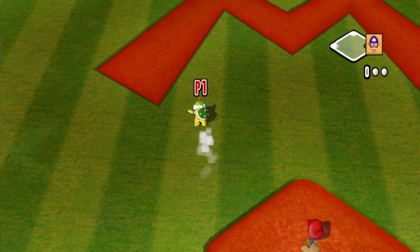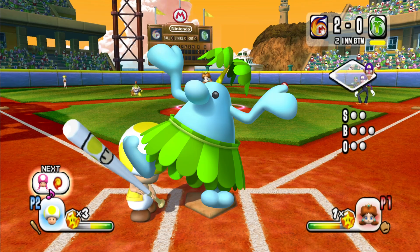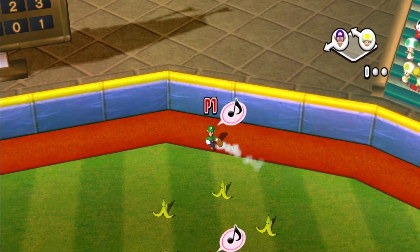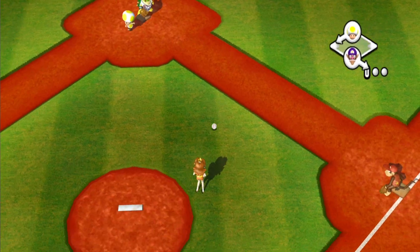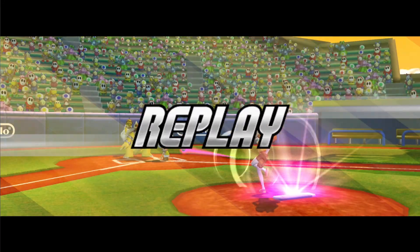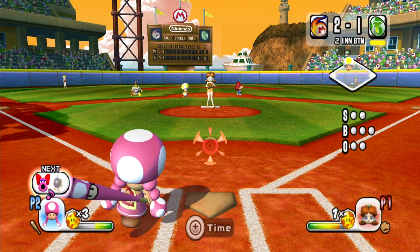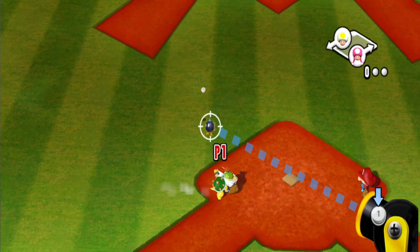Essentially, we have two unused Yoshi alternates, one unused Toad alternate, an unused Pianta alt, an unused Critter alt, and an unused Koopa alt. We do have five different characters who were supposed to be given more alts, and Yoshi was supposed to get two more alts even though he already has six colors. So why does he need more colors?